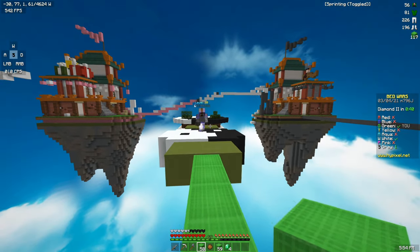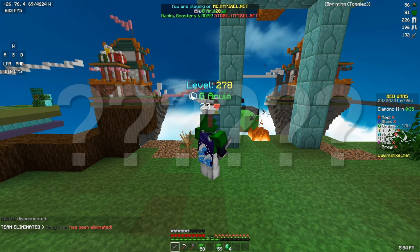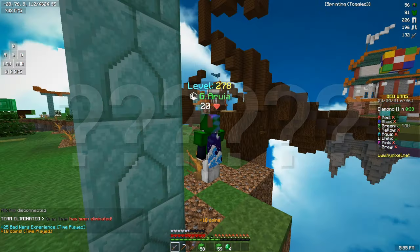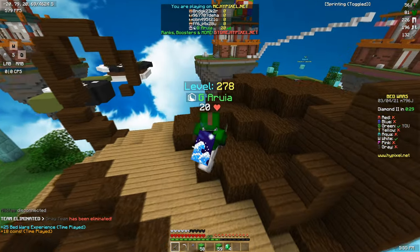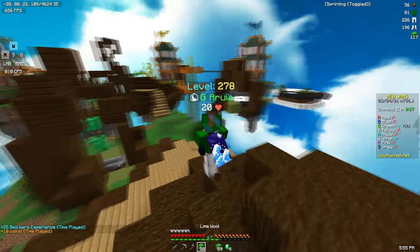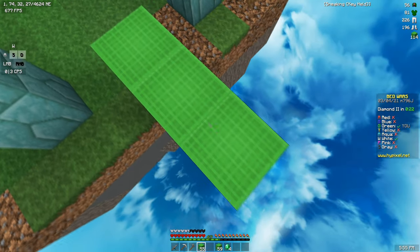It looks like it's actually just me and Gray. Wait, why is the game not over? Oh wait, there is a white team, but they're not in the game. I'm not really sure what happened to the rest of this game, but we'll take the dub.